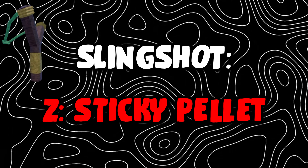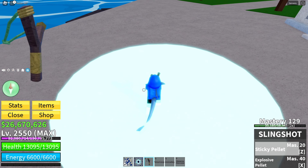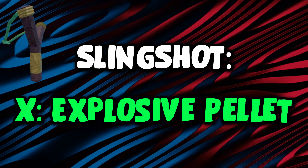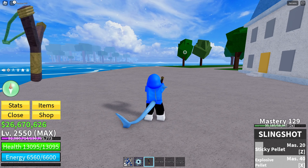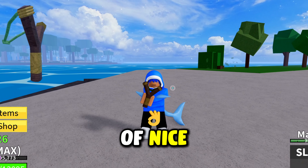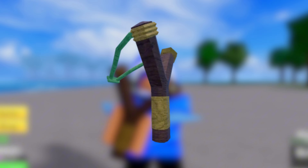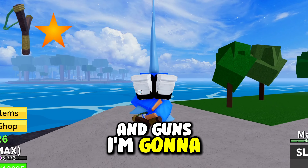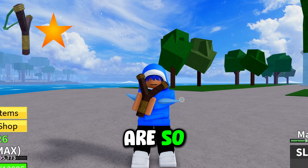The Z skill is called Sticky Pellet — it puts like a little circle on the ground, pretty interesting. And the X ability is Explosive Pellet — that ability is actually kind of nice. I'm going to have to give the slingshot a one-star rating because it is the worst gun in the game, and guns I'm going to rate later in the video are so much better.